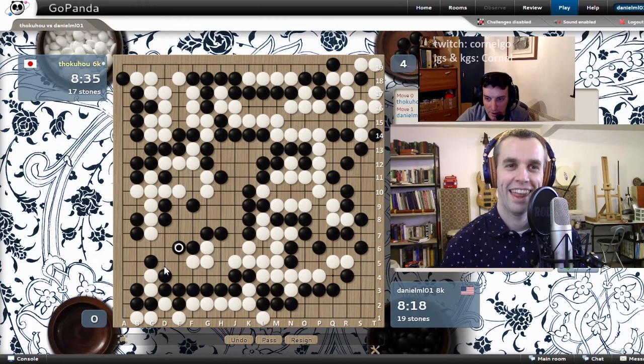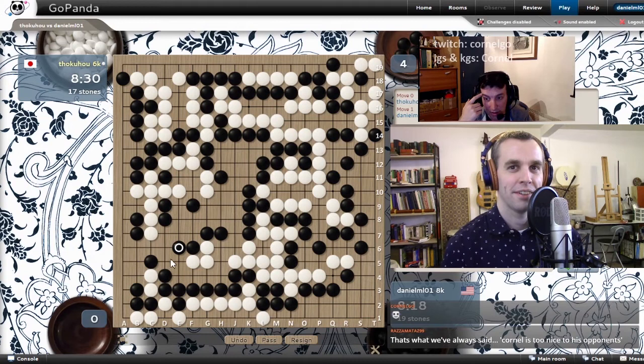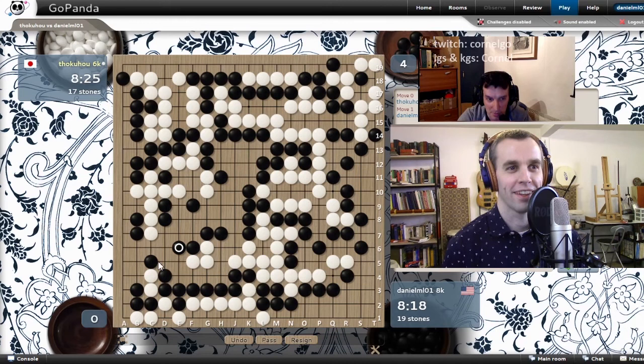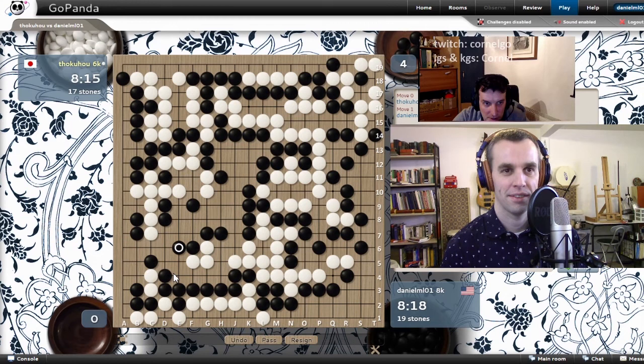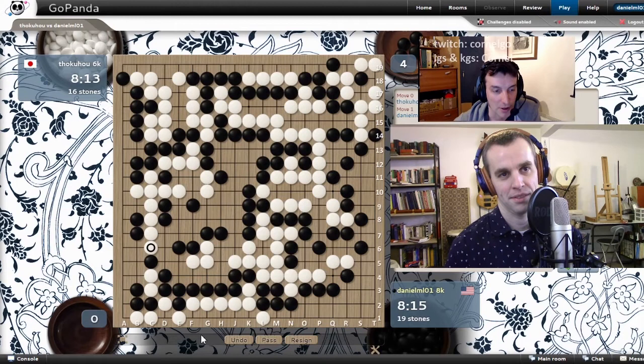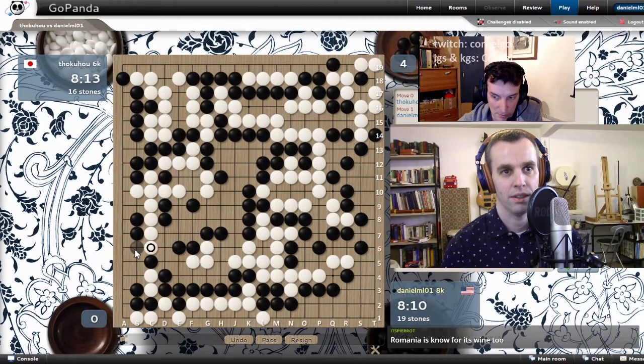Romania has good wine and strong players — it's a fine combination. I'm pretty out of shape. I only played like two tournament games this year — one where I managed to beat a 6-dan on KGS, and the other where I lost a close game against a 1-dan Pro on IGS. In that game, I fell asleep at some point and misclicked. Just block B6.